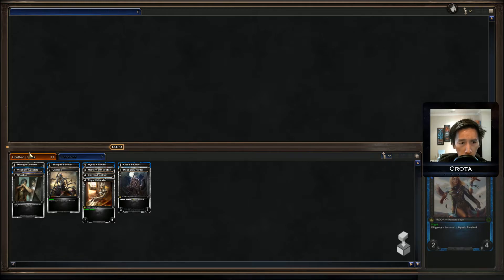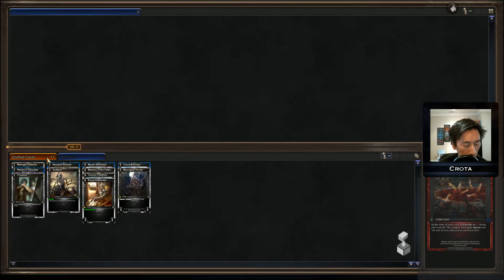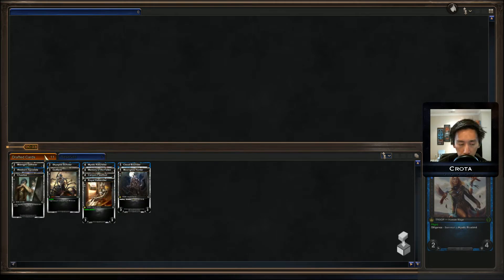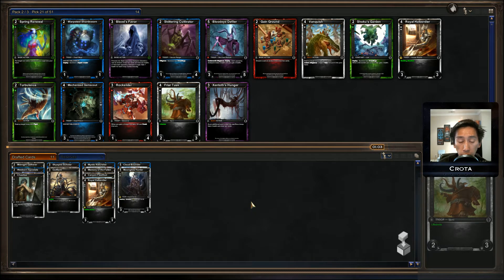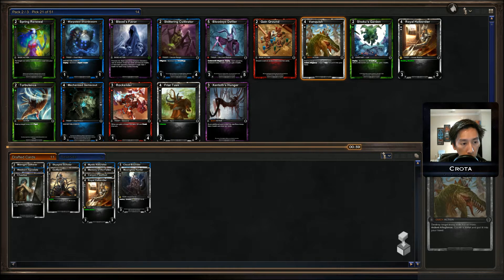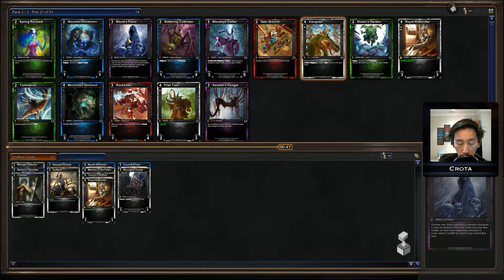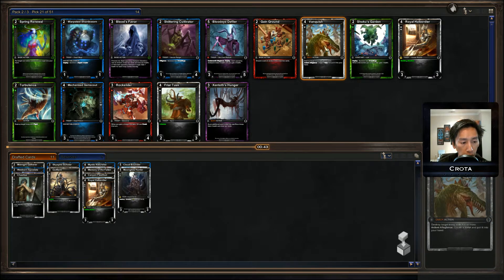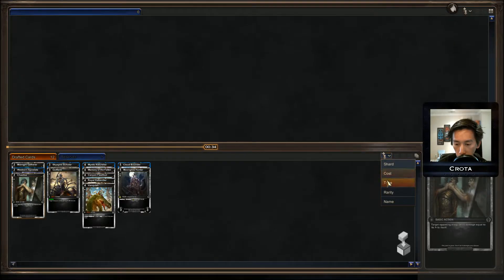Every time a Dreadling dies you gain a charge, and there is the champion with no shards that says create a Dreadling for each ratio control — so you're just constantly cycling troops over and over. I'll take the Vanquish. There were no Dreadling things early and now all the Dreadling things are coming around — really strange. I went from having no removal to getting a combat trick, a quick action removal, and a Chastise all in the same pack, which is very useful.